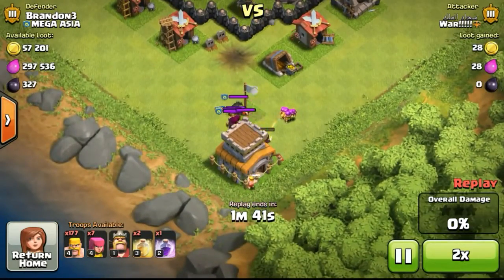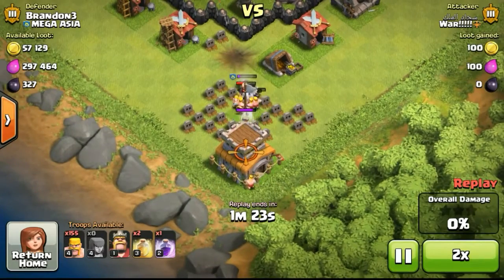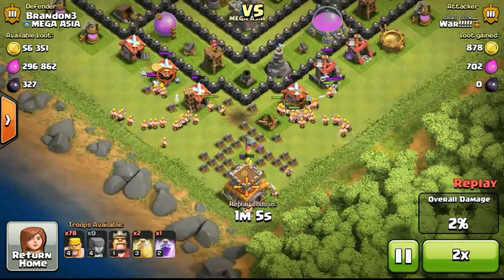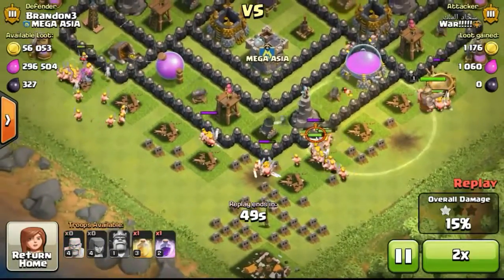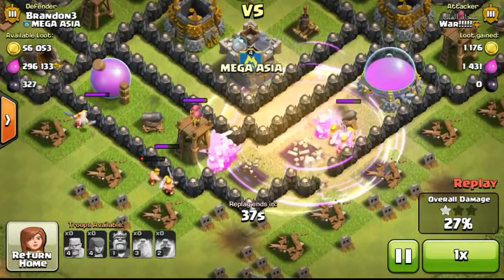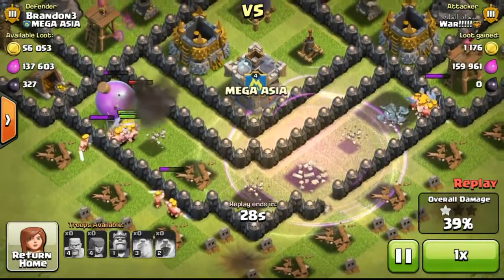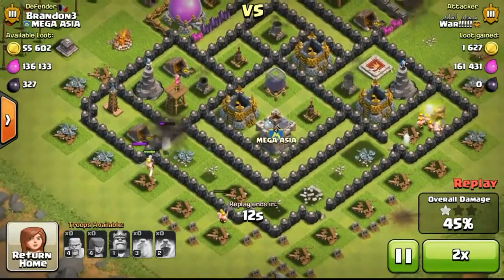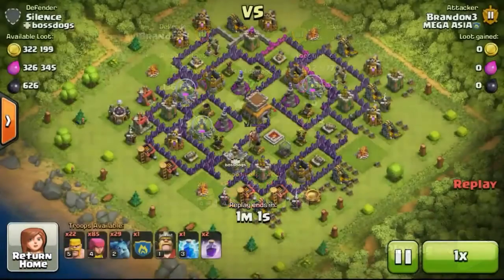Now I'm being attacked — this guy only found 57,000 gold available on me. I'm not too worried about losing elixir since I'm still Town Hall 8 and saving elixir for Town Hall 9. He's using all barbarians — mass barbarians — with huge spells and a rage spell. His barbarian king ends up going all the way around the outside of the base instead of breaking through, because he didn't use any wall breakers, so he had trouble getting into the core.